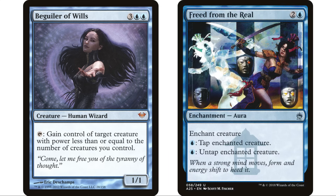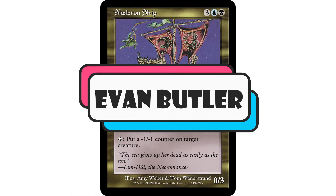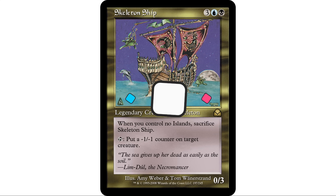Beguiler of Wills is a great fit here since we're gaining control of opponents' creatures and we're in an untap theme. It's three blue blue, human wizard, one one — tap it to gain control of target creature with power less than or equal to the number of creatures you control. We're going to have a fair amount of creatures in play at any given time — 23 in this deck. We tap Beguiler of Wills, steal a creature, and with Freed from the Real on it we untap it for one blue mana and use it again. The more creatures we steal, the better this ability gets — really fantastic deck. I've got to give my patron Evan Butler credit because I took a few of his ideas.